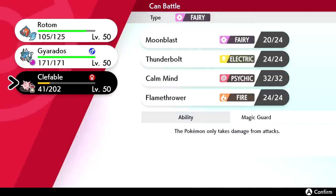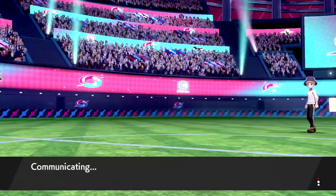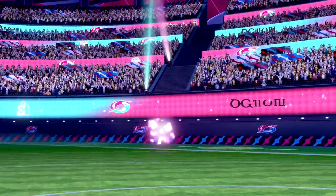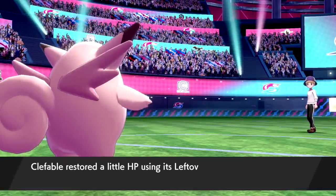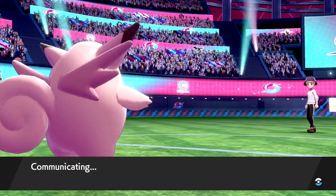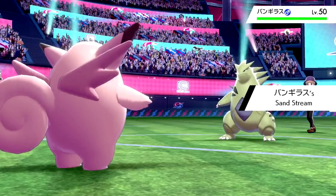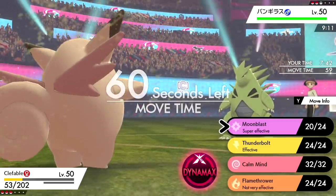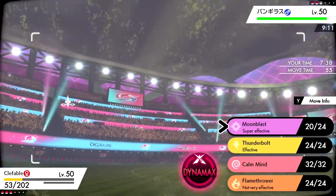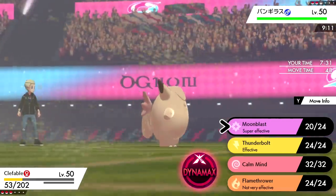Dynamaxes are still in play so this could get bad, but Clefable has just taken too much damage — that lead wasn't the best. We should at least be able to see what their next mon is. Is it going to be Mimikyu? It's going to be Tyranitar — and I really see this thing Dynamaxing. A lot of Tyranitar runs Weakness Policy — not great for us — but we need to get damage off on it. Moon Blast.